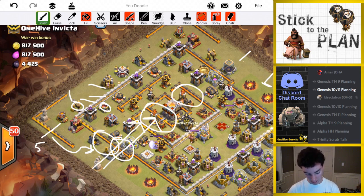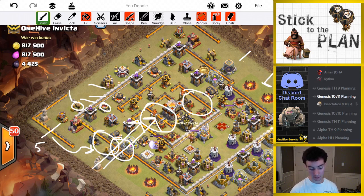Going to try to freeze this inferno — I can reach the X-bow as well and the air sweeper, so all three of those defenses frozen, just for my dragons to take out the town hall while they're under that rage.